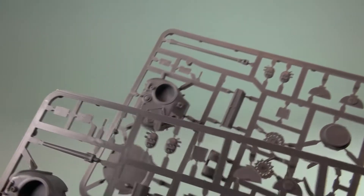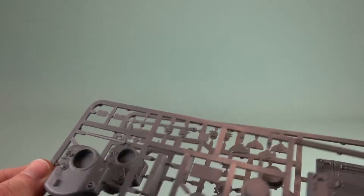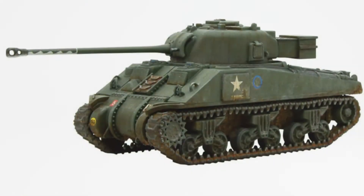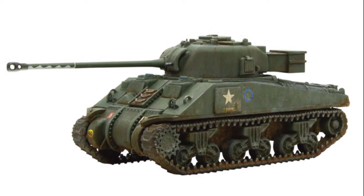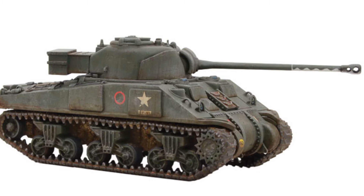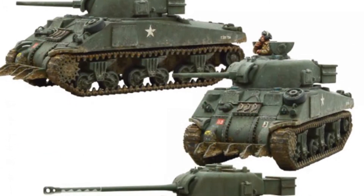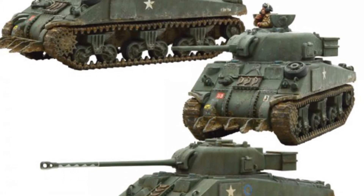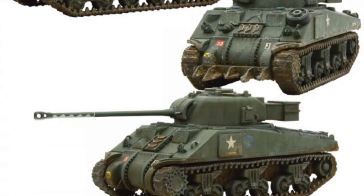It's on this sprue that you'll see the main variant in the troop. Although the majority of the parts are the same, you actually end up with two Shermans with 76mm guns and one with a 17-pounder, allowing you to build a Sherman VC Firefly, designed to take on the big cats — the heavy German tanks like the Tiger 1 and the Panther. This gives your troops some serious firepower, although it's still a fairly average armoured Sherman, so watch out for those sneaky shots from the enemy.